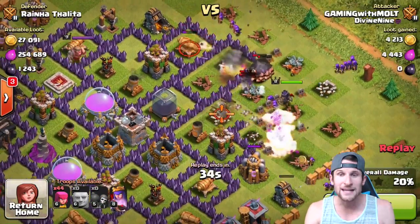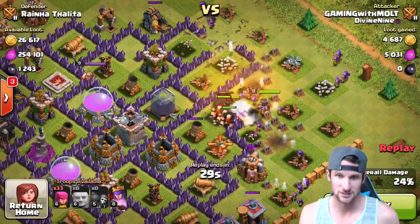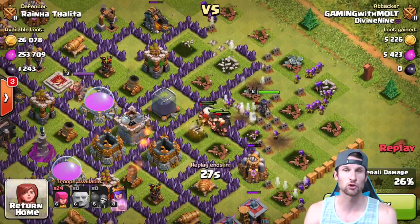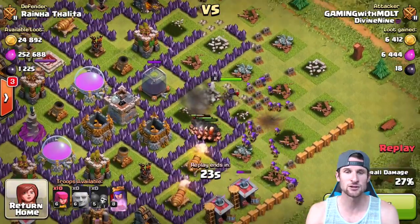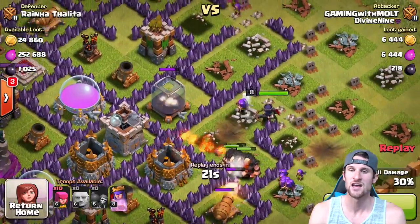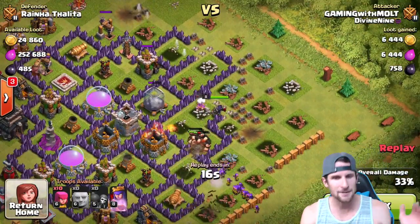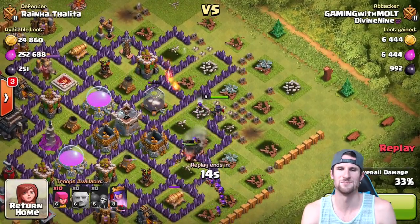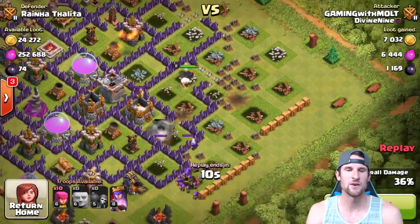We've got our queen. She's gonna be the key in this attack. The queen is normally the key when it comes to dark elixir, or at least a ranged troop - archers, wizards, anything like that, anything ranged. You can see our queen right here. There she goes, thank you queen. She's killing it. That's exactly what I wanted her to do - come in, hide behind those barbarians, behind the giants.